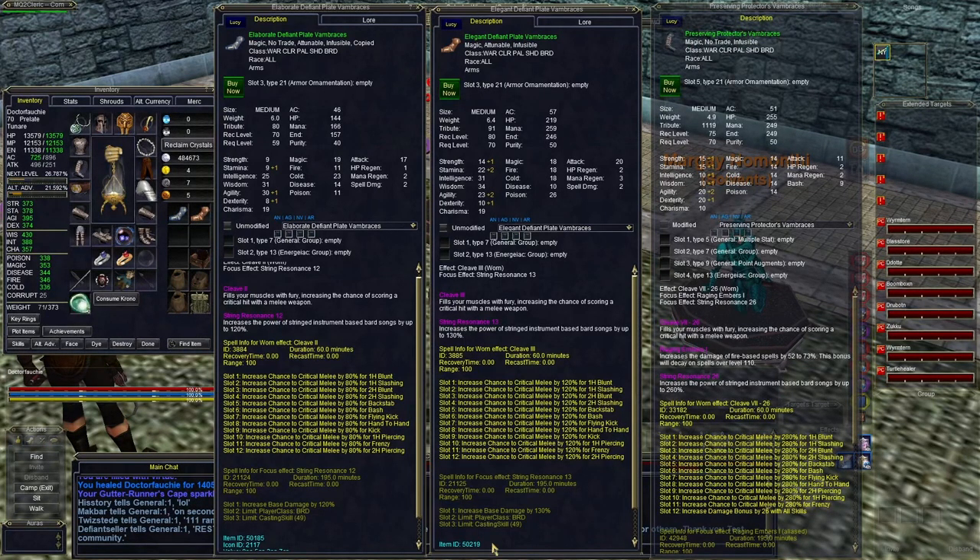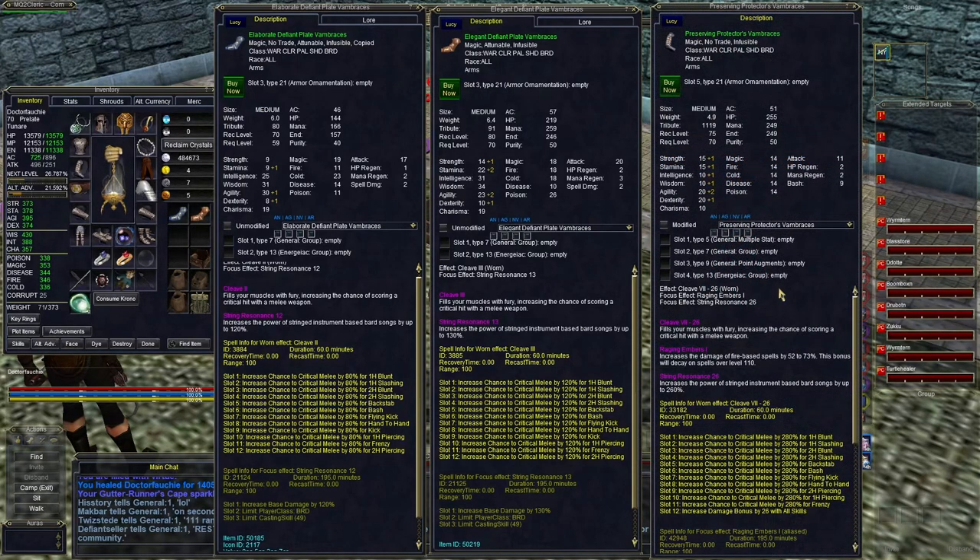In this video, I'm going to show you where to get the best level 70 non-prestige group gear in EverQuest. That's right — if your server has The Broken Mirror available, and this could be a TLP but most likely a live server, this guide is for you.